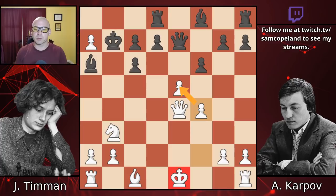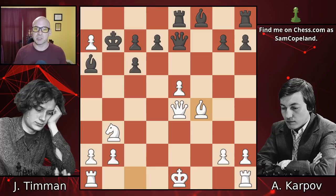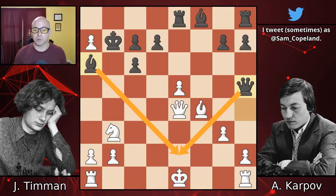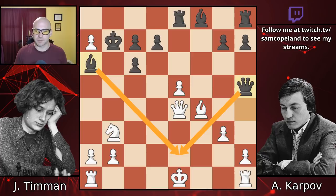Pawn takes e5, pawn takes e5. Rook e8, going after the pawn and incorporating the rook into the attack. Bishop f4, developing and defending. And queen h4 check - a good check that after g3, queen h5 places the queen on a strong square and leaves White's king more drafty. Even if he could castle, which doesn't seem to be happening, he won't be very safe. Notice that if the queen on e4 moves, there is mate on e2.